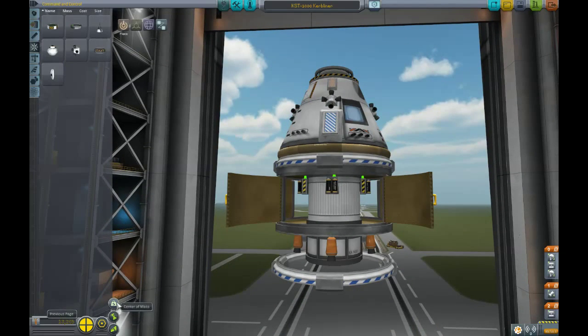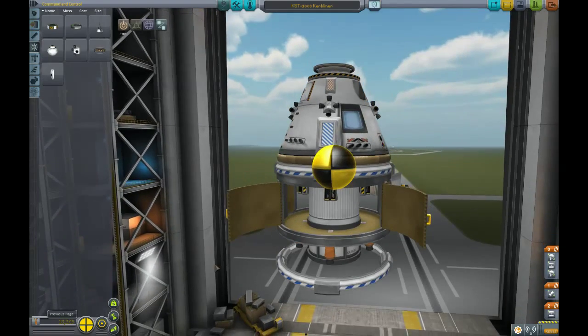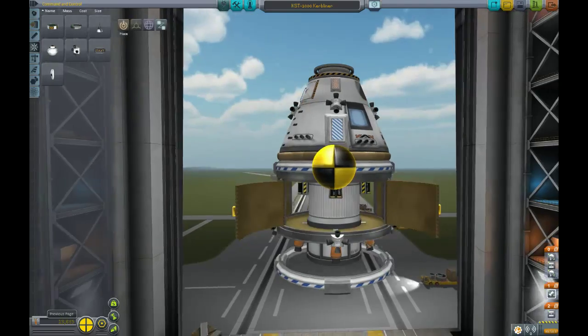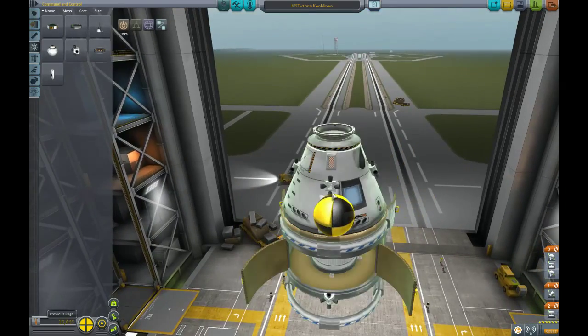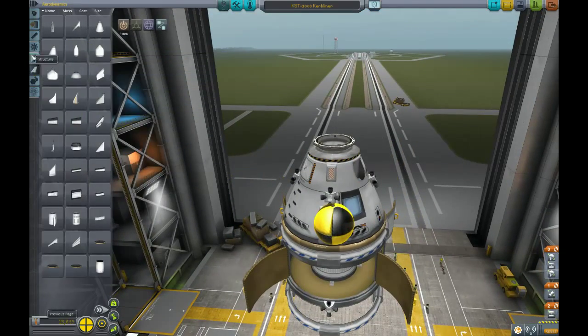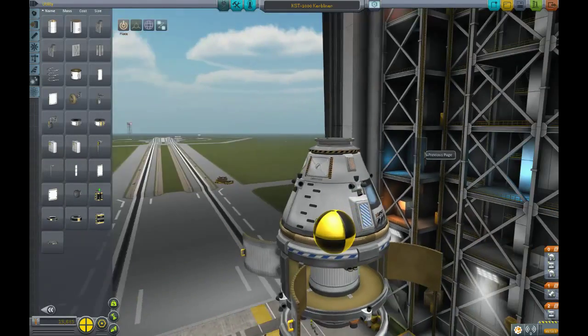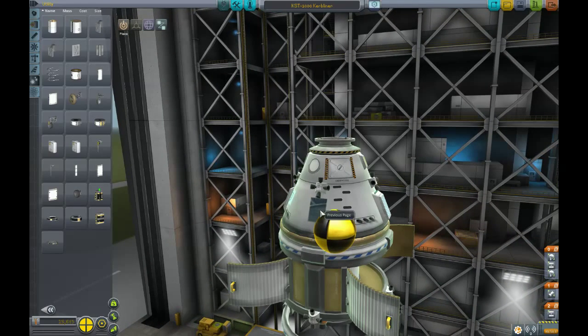Let's look at our center of mass and put some RCS right here as well. That way we have stuff on both ends of our center of mass. We're also going to need some solar panels, as usual. We can never have too many solar panels.